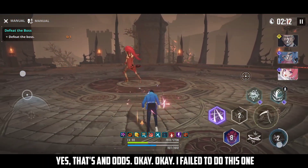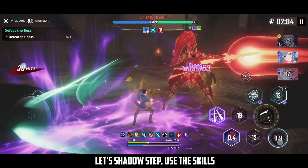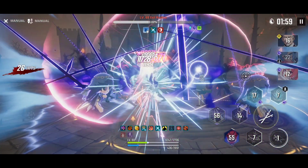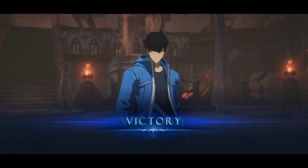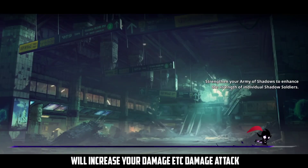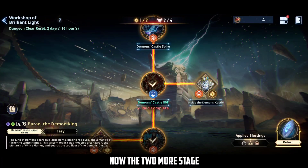Dash and dodge — I failed to dodge one but the stage is pretty much done. Use Shadow Step, summon shadows, and use the ultimate. Use the final skills and the 80th floor is done. You can equip the orbs you've collected during the walkthrough — they will increase your dark damage, attack, and more.